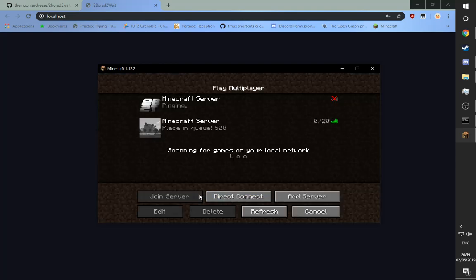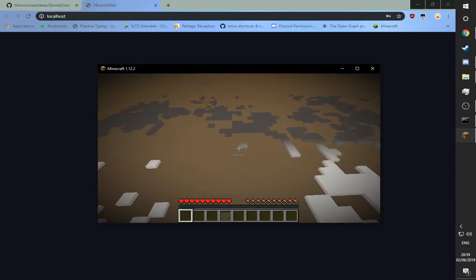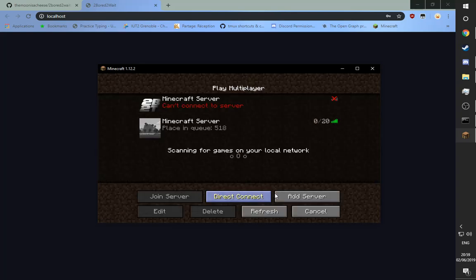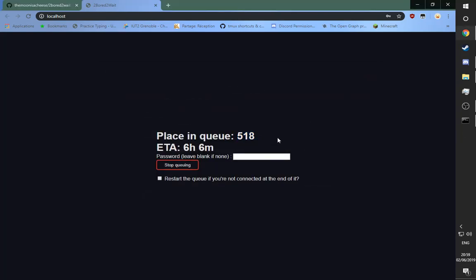You can disconnect at any time and reconnect at any time too. You should, whenever the queue number gets towards 20 or 10, launch Minecraft and connect before reaching 0, because otherwise you'll be stuck in the limbo we just saw — high up in the sky with nothing to see.